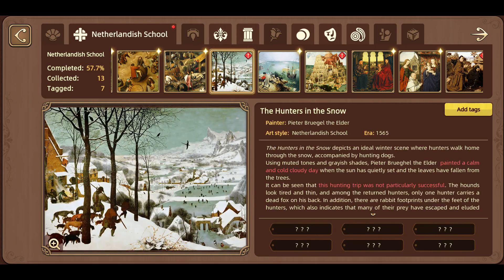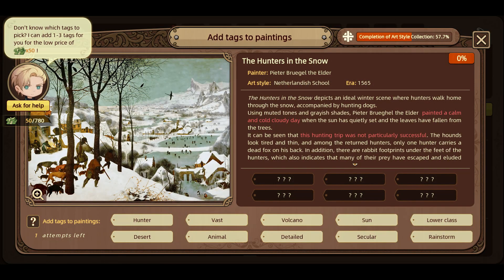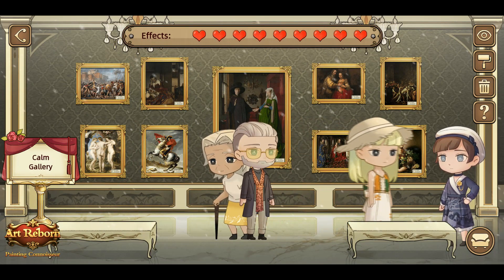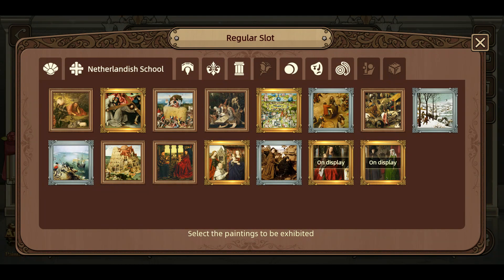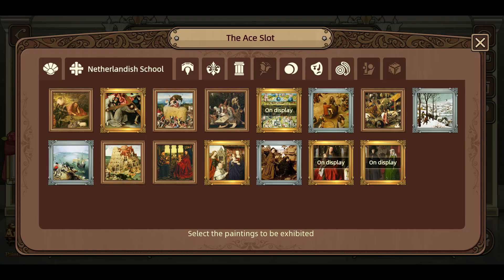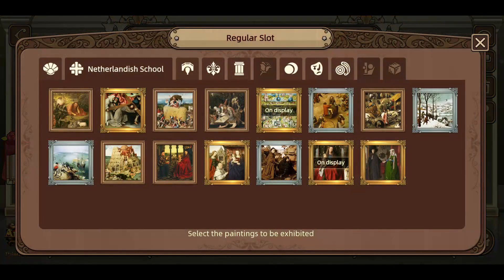Outside of the main story loop, where you'll spend 98% of your time, you can put up your own pieces inside your museum and unlock things like visitors, a curator wandering around, or snowy effects to customise it. It is very lightweight — there is no management to it whatsoever. It's literally just place some paintings and off you go, so don't expect too much from that.